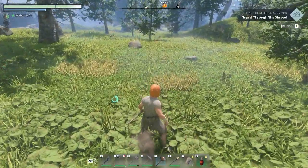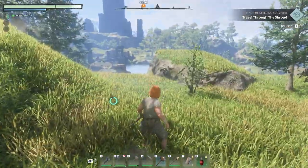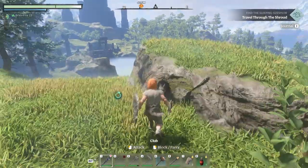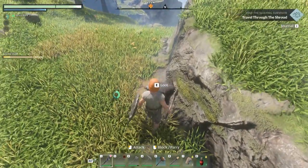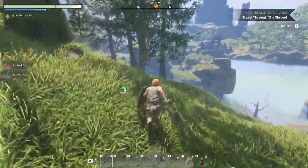Let's go rescue this survivor — we're going to travel through the shroud. There's a wolf stuck right inside a rock here who can't move, so you can get a free kill at least on my map. I kill him every day because he's stuck there.